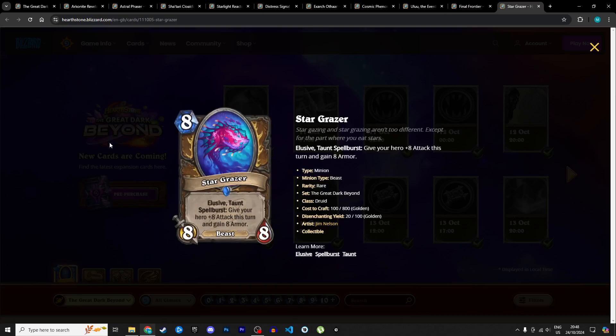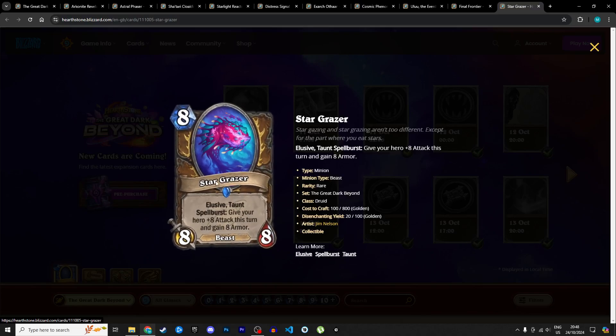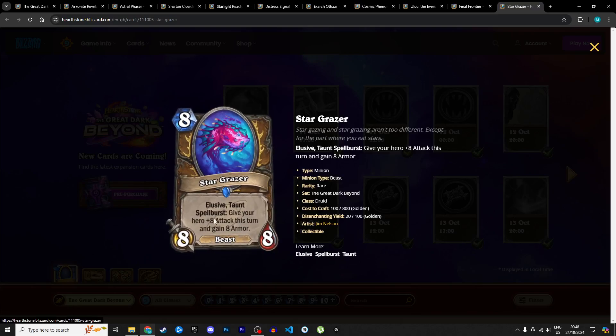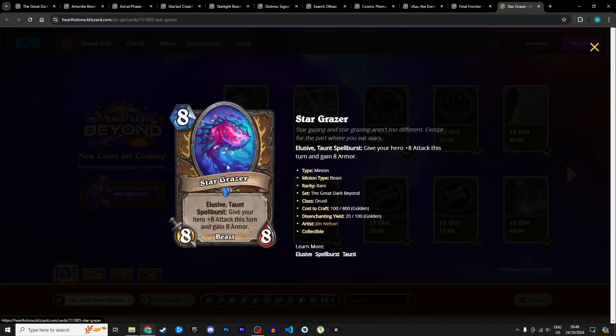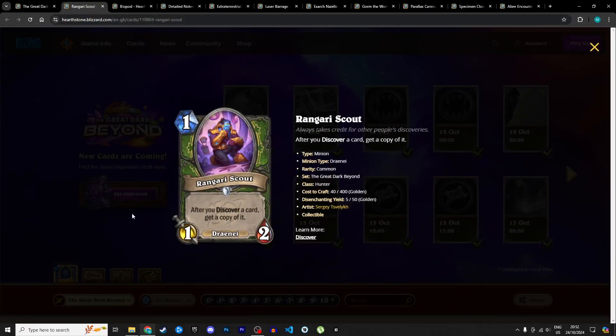Finally for Druid: the Star Grazer, an 8 mana 8/8 with elusive, taunt, and spell burst — give your hero +8 attack this turn and gain 8 armor. It's a really huge minion, but I'm not sure which archetype it fits — it doesn't have arcane spell synergy and it's not a starship piece. It's sticky thanks to elusive and taunt, making it hard for the opponent to remove. The spell burst part requires combining it with a cheap spell. I'm giving it 3 stars in Standard and 2 in Wild.